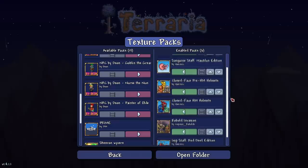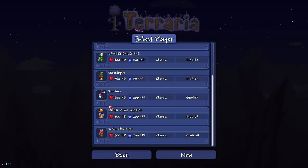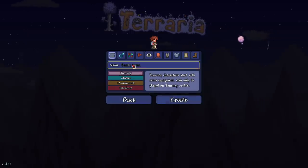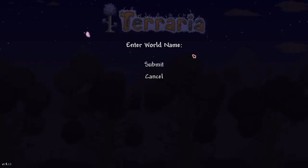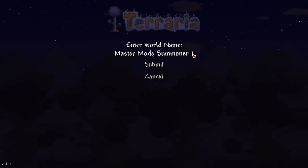Here are the texture packs I'm using on the right — just to spice things up a little. We're retiring our boy Rumbus and making a new character named Bumbus. Here are our world settings — I'm going to call it Master Mode Summoner One.